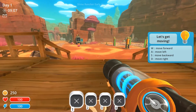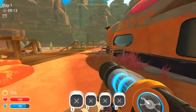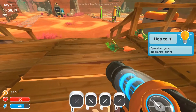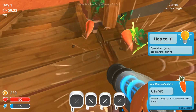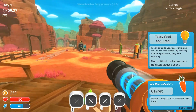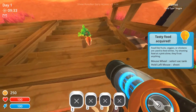Okay, so we got space bar — this is your jump. And then shift does something. Hop to it. So left shift — the words are coming out of my mouth. Food like fruits, veggies, or chickens are used to feed slimes. Try shooting food at a pink slime — they'll eat anything.